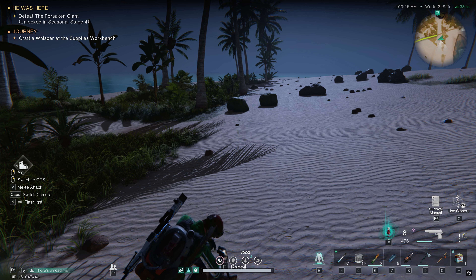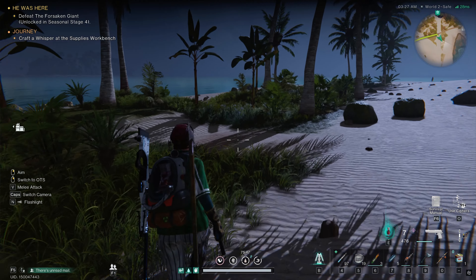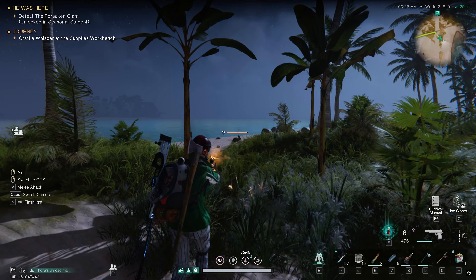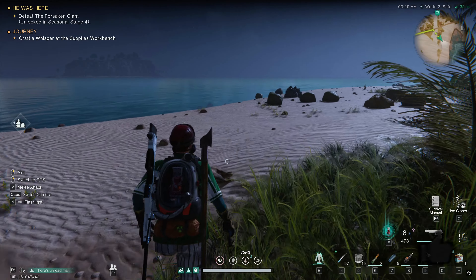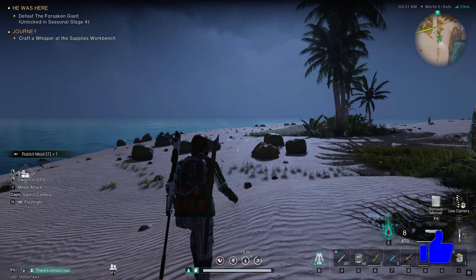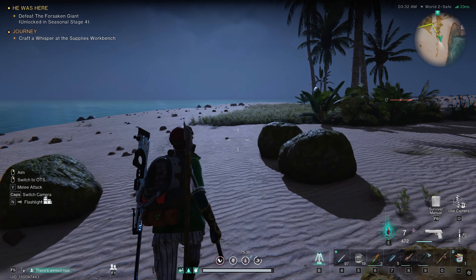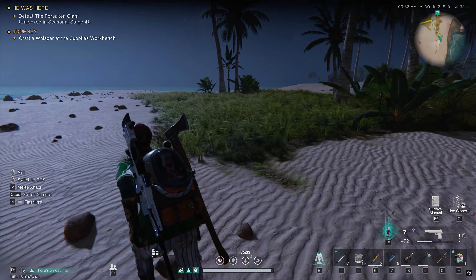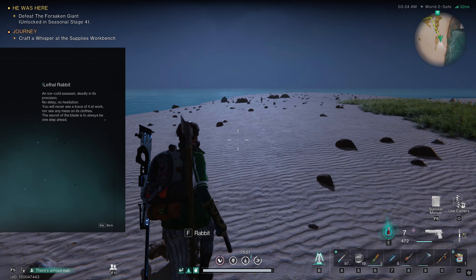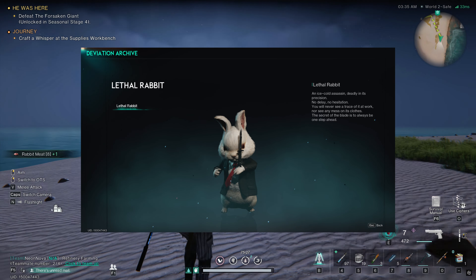Hopefully you will get a Lethal Bunny. What this deviant does is bring you supplies from animals — you can get leather, meats, and different things like that from this bunny. It's an automated source of having these resources delivered right into its containment facility. I have to wonder if its outfit and character model is a homage to Hitman, since it's got a nice sleek suit with a red tie.